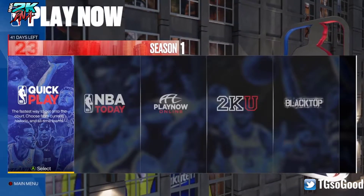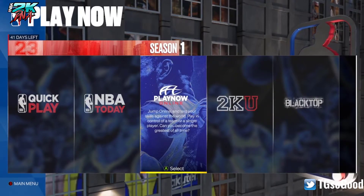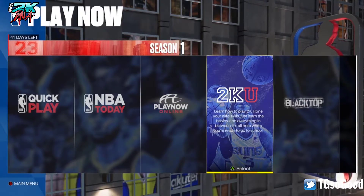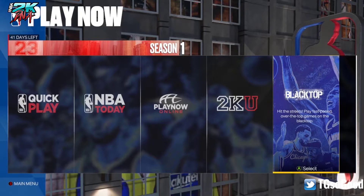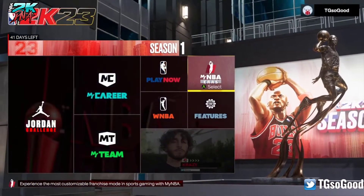Now we're going to look at it. We've got Quick Play, NBA Today — that starts during the season — we've got Play Now Online where you can play with friends or anybody online. The practice area is where you practice, and then Blacktop. Some people use Blacktop to practice dribbling against the CPU.